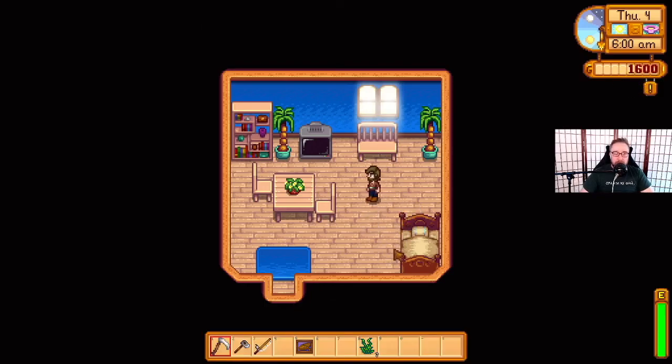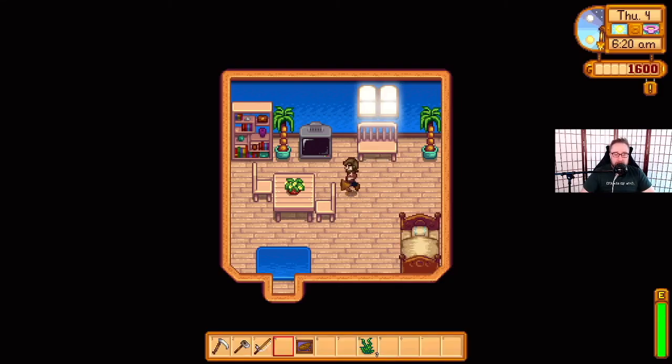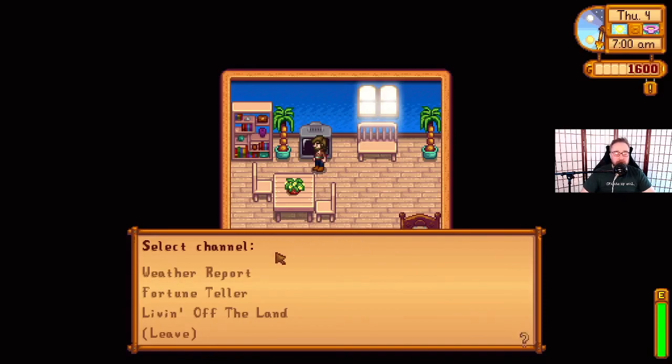Here's our cute little house. I really love the wallpaper. We can pick up everything. We can move the bed, which is great — I look forward to that when we have more space, because I've always not liked precisely how the bed is positioned. We can sit! That was really a big deal for a lot of people. So I am having to get used to the right versus left click thing in this version compared to my trusty buttons on my controller, but it's all good.